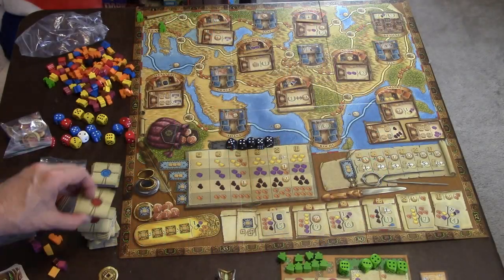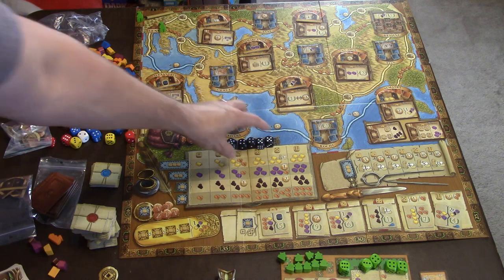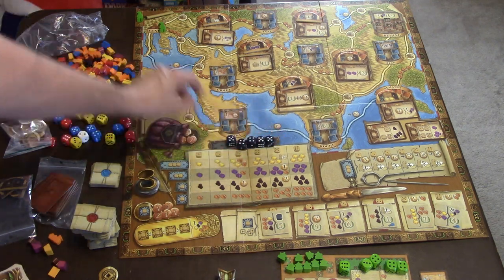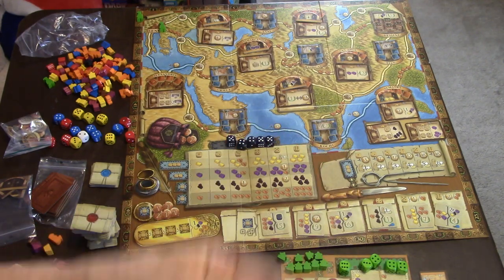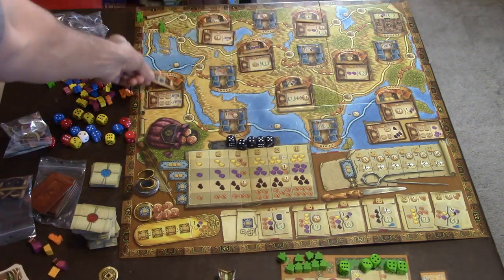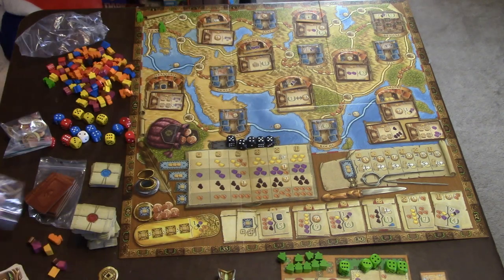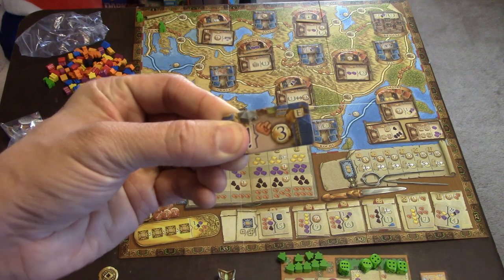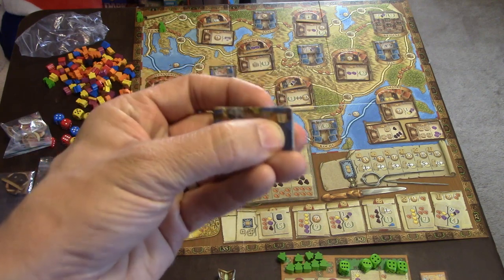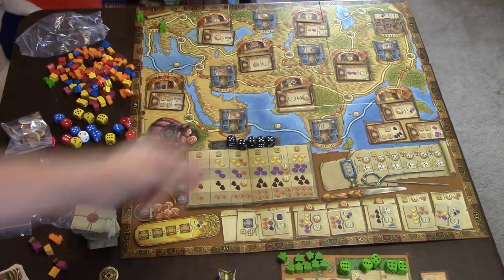To set up the game, you're going to take a stack of contracts and distribute them out. You're going to put your black die in the area there. Take these big city tiles — they're flipped down — and shuffle through them, randomly placing them in each big city. The game comes with additional big tiles, so there's a lot of variety. You also have these little tokens for the small cities; they already have a letter that corresponds with a letter on the board, so you'll put them in those designated areas.